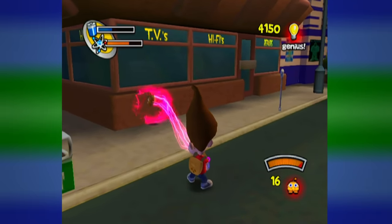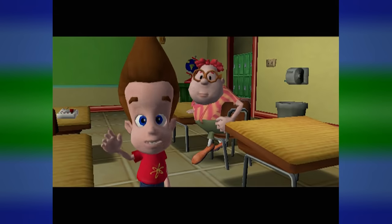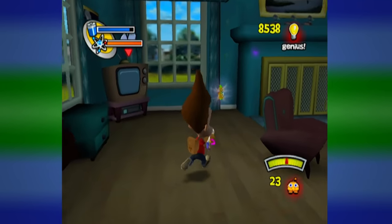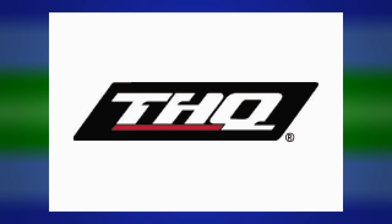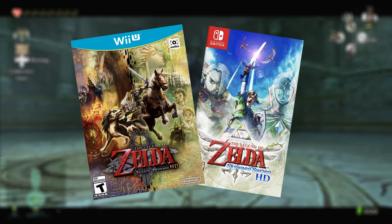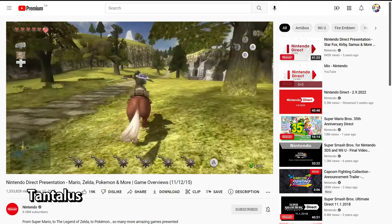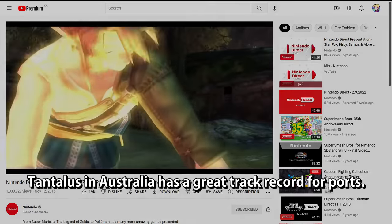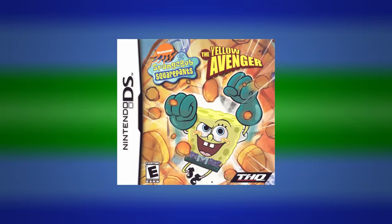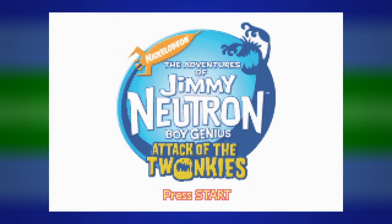Alright, one game left: Attack of the Twonkeys. The console version is easily the best Jimmy Neutron game there is — its faithfulness to the show with on-point writing and very accurate environments makes it a really great interactive version of Retroville. As for the Game Boy Advance version, let's see if it can hold a candle to it. Developer is Tantalus — the studio that Nintendo got to make the Twilight Princess and Skyward Sword remasters. That's super random. Tantalus in Australia has a great track record, but the further back you go with these guys, the more you start to see portable versions of licensed games, including Attack of the Twonkeys for Game Boy Advance.